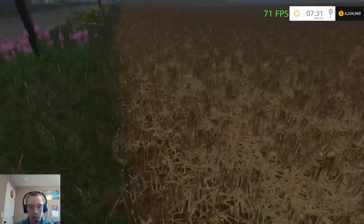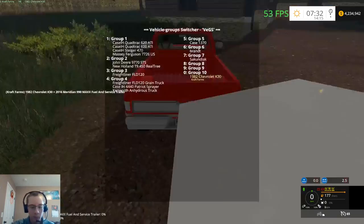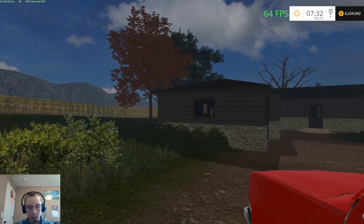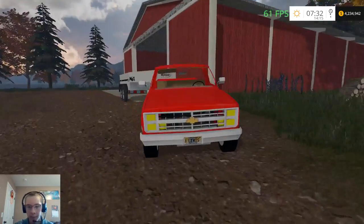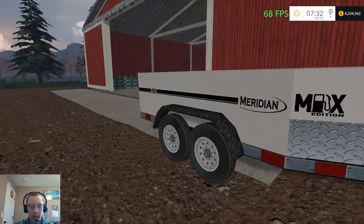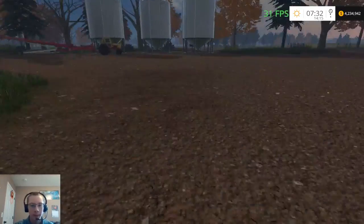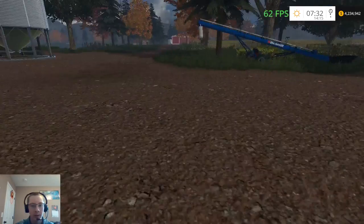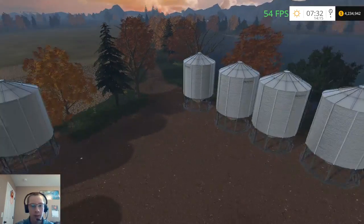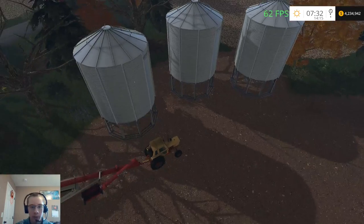Over here we have the wheat stubble and chop straw textures. Running over here to the farm, we have my K30 in red hooked to my Meridian 990 Max fuel trailer for all of the fuel and damage repair needs. I also removed all three bins that were here along with the couple augers.